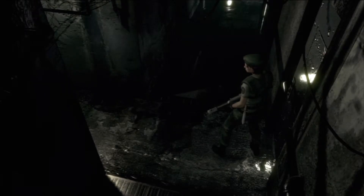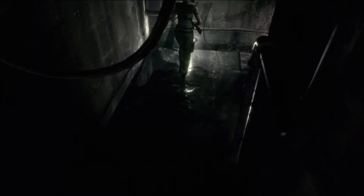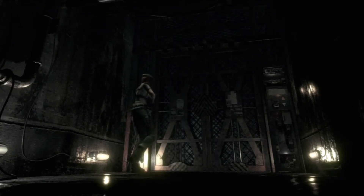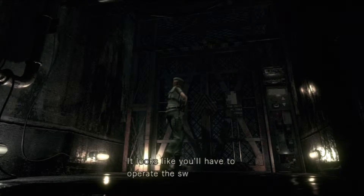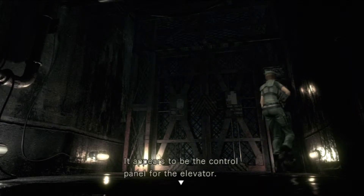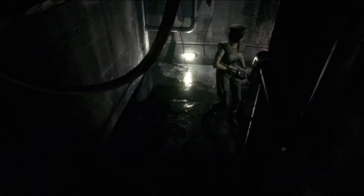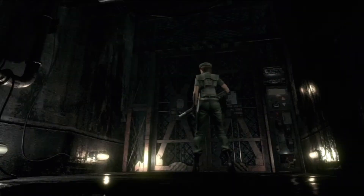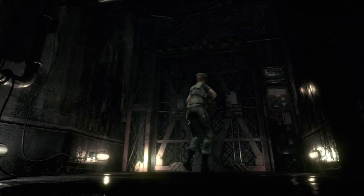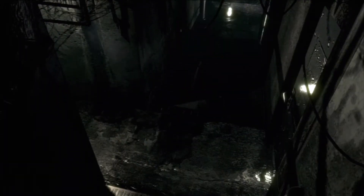Sorry, I'm just turning the volume down a little bit first. Oh yeah, there's a lift here isn't there? Yes, there is. Can we do anything with this yet? The elevator isn't working — it looks like you'll have to operate the switch on the right-hand side. It appears to be the control panel for the elevator. I don't want to press it yet, because this elevator is pretty much one of the last things we ride — we ride this to get to the roof, and that's pretty much the end of the game.